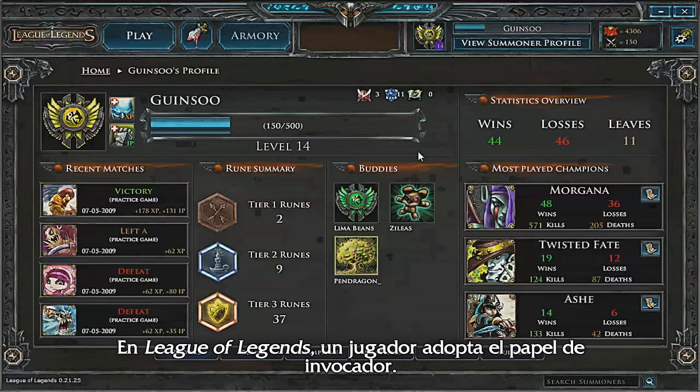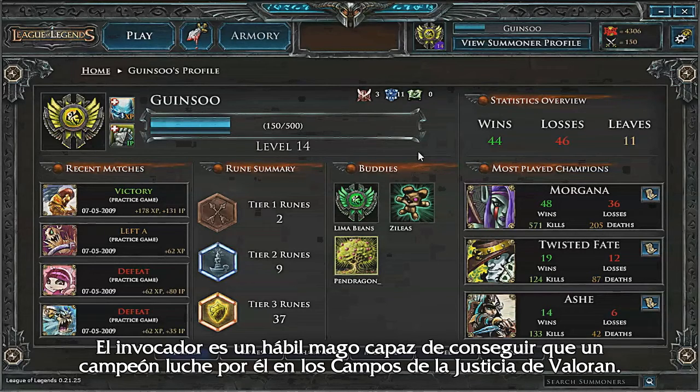In League of Legends, a player takes on the role of a summoner. A summoner is a gifted magician who has the power to bring forth a champion to fight on their behalf in Valoran's Fields of Justice.